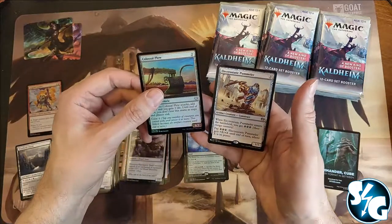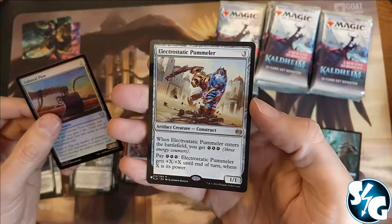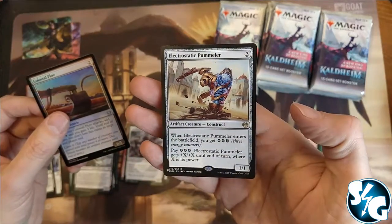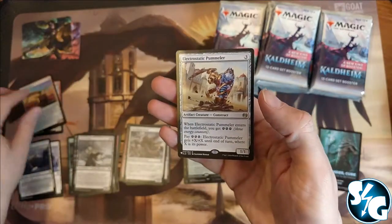The World Tree, that is a nice one. And we got the Electrostatic Pummeler — is that Kaladesh? I don't know. And a Colossal Plow as an uncommon foil. I'm going to keep the list cards here.